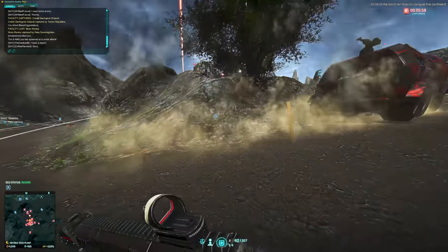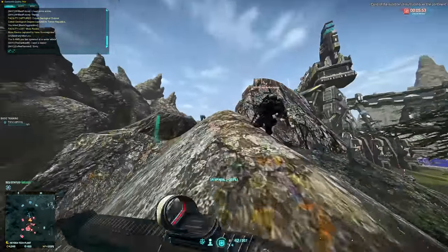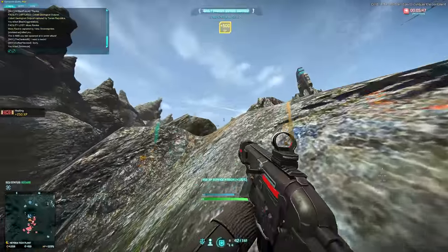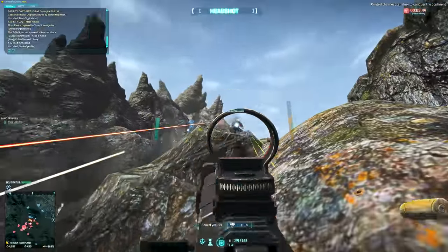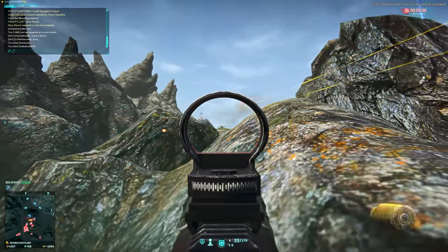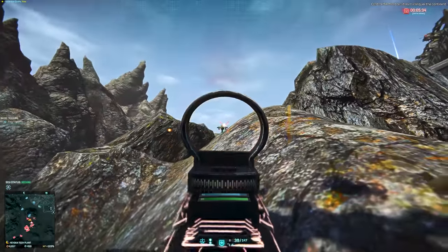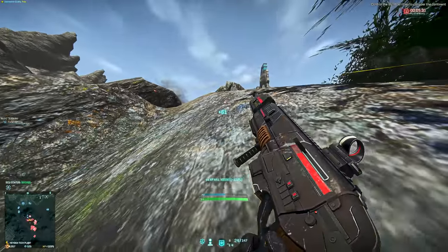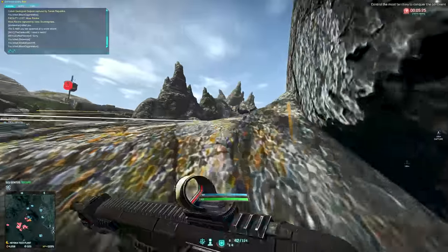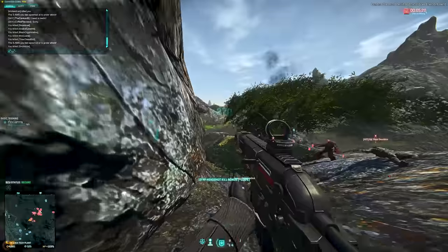The T1B Cycler is the second of three burst fire ARs available to the TR and fits the bill of being the middle-of-the-ground option in the burst fire rifle category. Sporting a three-round burst with an average damage model, the T1B is fit for those looking for a standard Cycler who prefer the weapon itself to do the heavy lifting when it comes to trigger discipline. Sporting an almost identical platform with slight adjustments to the recoil pattern to allow for more accurate fire, it's a weapon that won't do you wrong in close to medium range engagements. Just like the Sabre, you need to spend a little more time making your shots count to make up for the lost rate of fire.